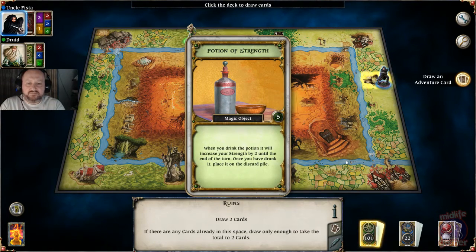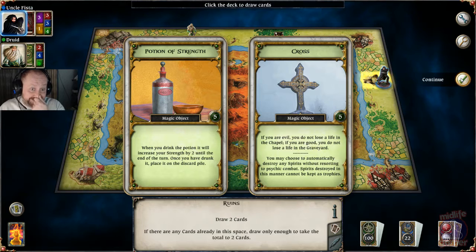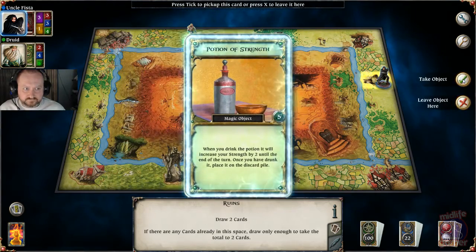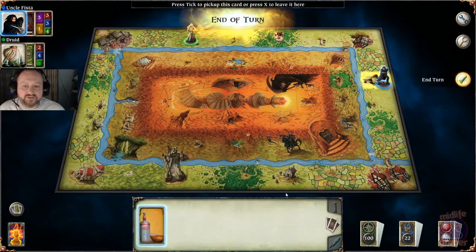I've got a magic object — a potion of strength. It's a one-shot card that increases my strength by two until the end of the turn. The second card is the cross. If I go to the chapel and I didn't have that card, I'd automatically lose a life because my alignment is evil. So that's a useful card. There is a limit on the amount of objects I can carry, but there is a way around that — we'll discuss it later. I think there's a card you can pick up called a mule.